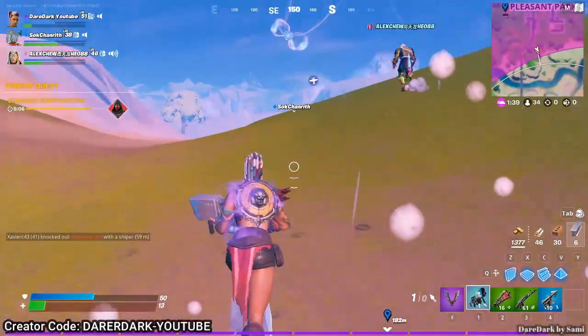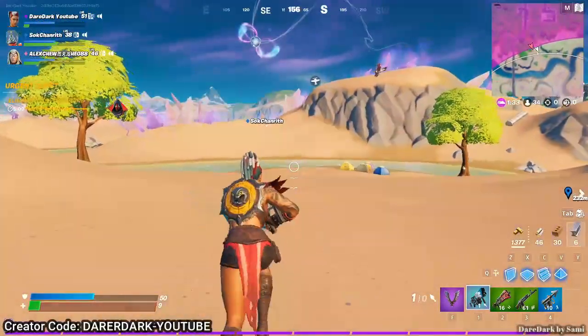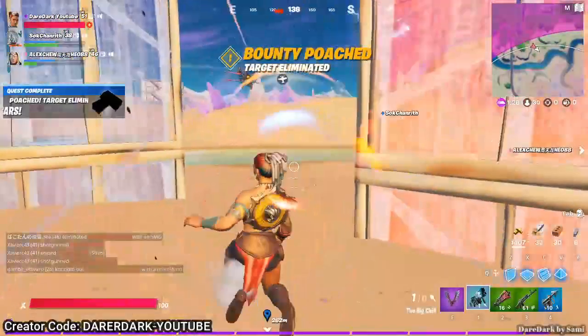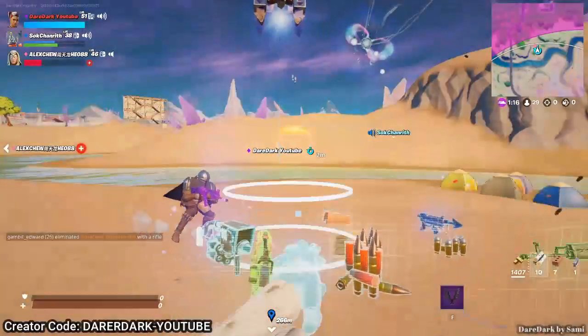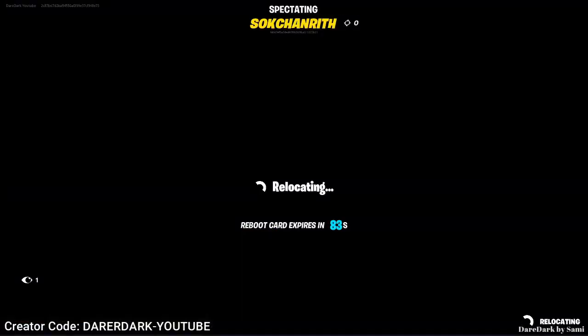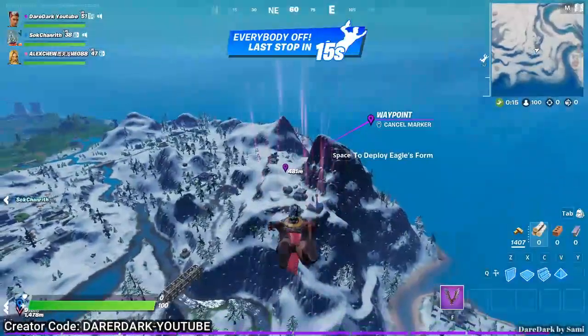We just made it outside of the storm luckily, but then we were shot by enemies and they got me quite easily — they got LX2 too. No problem, we'll hop into another match. This time we decide to divide the quest and jump individually across three outposts so we can assist each other to complete everything.